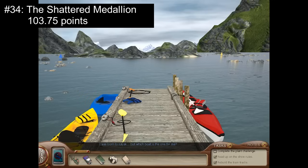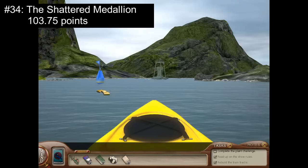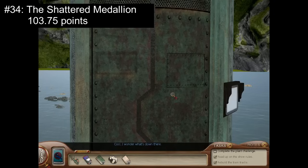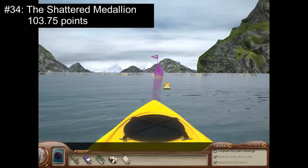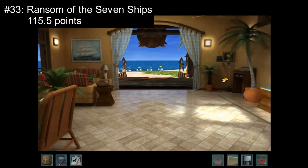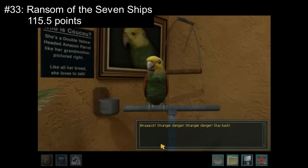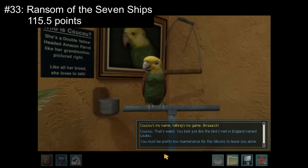Number 34: The Shattered Medallion with 103.75 points. Though the reveal of Sunny June should have been exciting, this game ended up being a flop for most fellow detectives. The plot was stretched thin between Sunny's story and the game show, the stakes of the competition are non-existent, the character motivations are weak, the dialogue is weird, the environments lack exploration, and the game just ends up not being that fun. Number 33: Ransom of the Seven Ships with 115.5 points. The kidnapping of Nancy's best friend Bess Marvin should have been an exhilarating mystery, but this game gets lost in underdeveloped tropical locations, an over-reliance on bird's eye view, a complete lack of suspects, overwhelming puzzles, and a plot that just doesn't stand up.